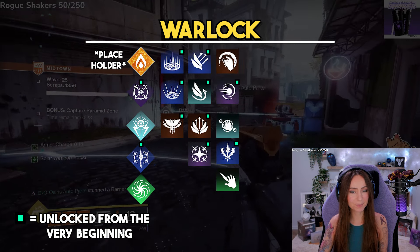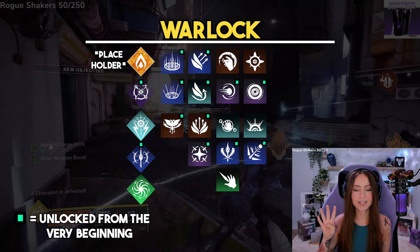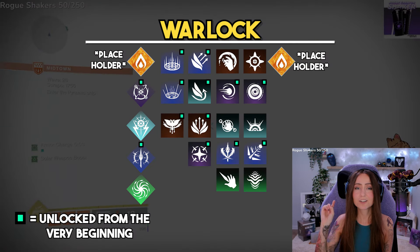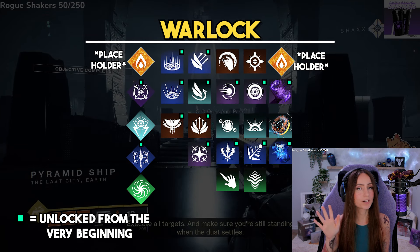For Warlock grenade abilities, there is Healing Grenade, Vortex Grenade, Storm Grenade, Cold Snap Grenade, and Threadling Grenade. And lastly, aspects include Helion, Feed the Void, Lightning Surge, Bleak Watcher, and Weaver's Call.